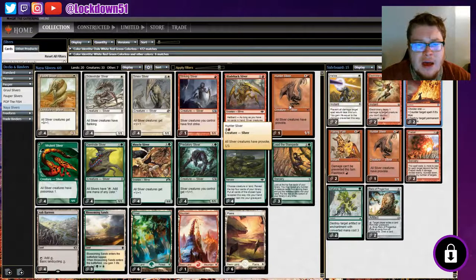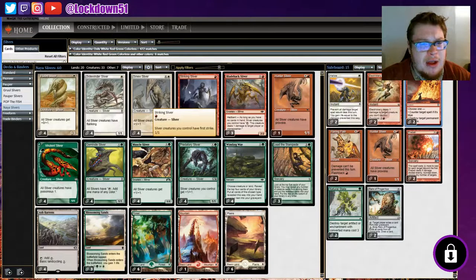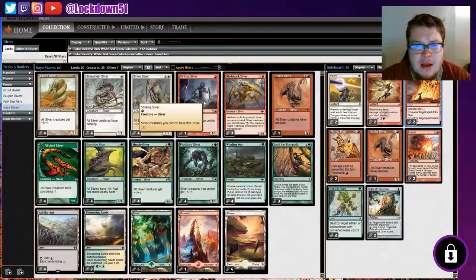One Hunter Sliver for some pseudo-removal - just one in the deck is fine. It'll be good against matchups where we need to force some blocks and get things off the field. Most lists don't run Striking Sliver but I threw one in because I like the first strike - it allows us to swing in for damage and typically opponents won't block if we have first strike, so it helps us get in for quick damage.